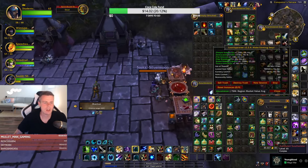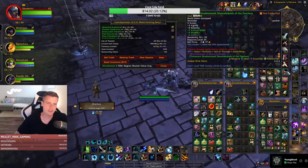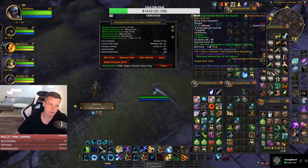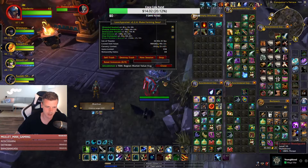What is the biggest item from this farm? Depends on the prices on your realm — it's usually Time-Worn Shoulders, Blood Tusk Shoulders, the Voodoo Bow, or the polearm. The farm is good because you get a lot of stuff considered good enough to post on the auction house.